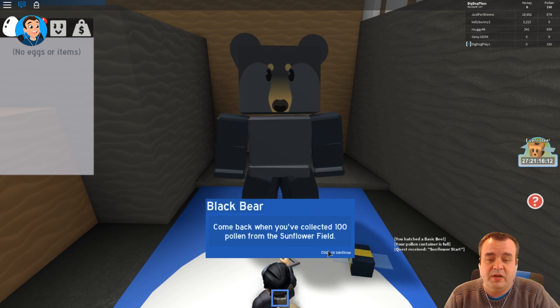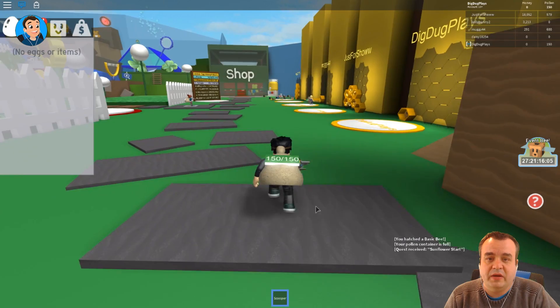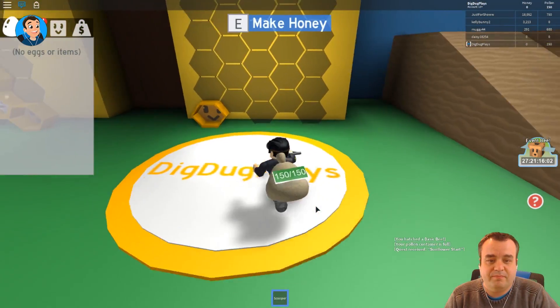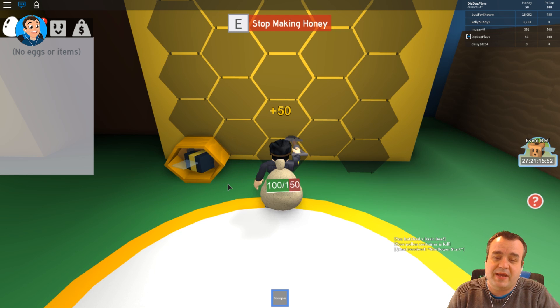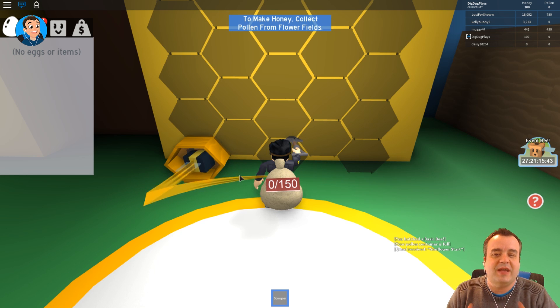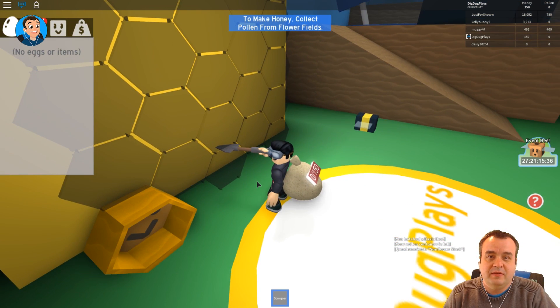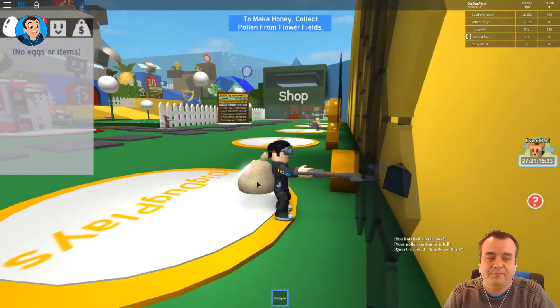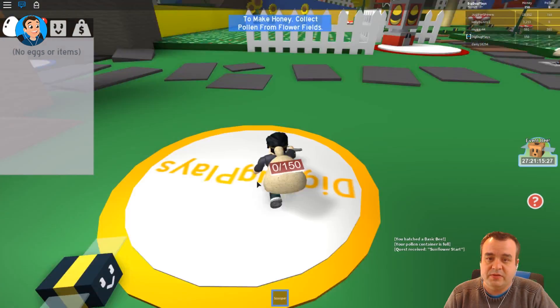Come back when you've collected 100 pollen — but I already have 150! Oh, make honey — the bees make honey. So the more bees I have, the more pollen I get and the faster I can make honey. I like it! I love seeing the bee spinning around doing his work. I made honey — I have 150 honey. Does the bear want to talk to me now?